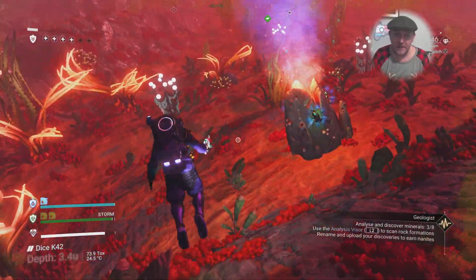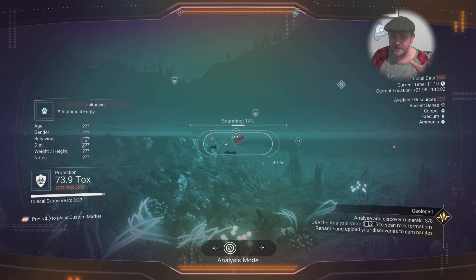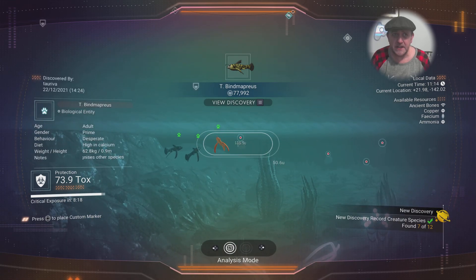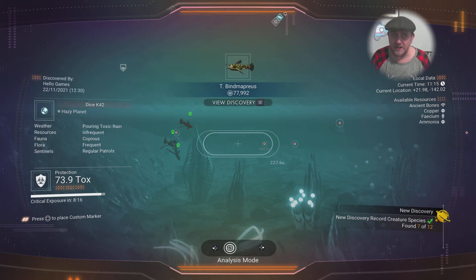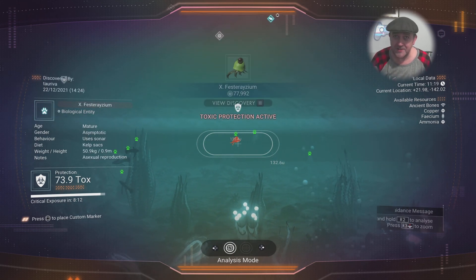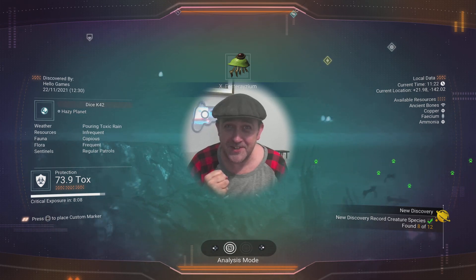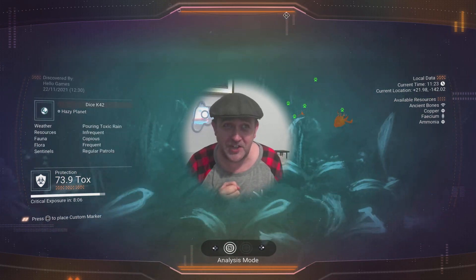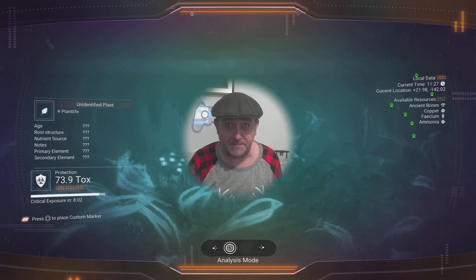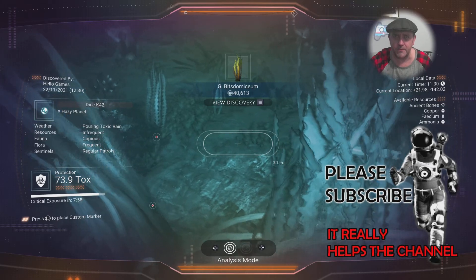I went to the oceans and figured I'd get the crystalline phosphate - the weird ingredient we need to fix our ship. While I was underwater I started scanning creatures. If I manage to scan all the underwater creatures I'll pop the fauna badge, but I can't find the last underwater creature. I've been in deep oceans, shallow oceans, ponds - all sorts.